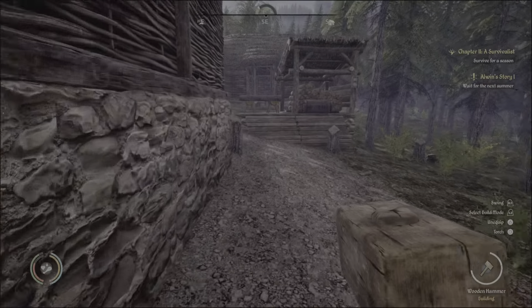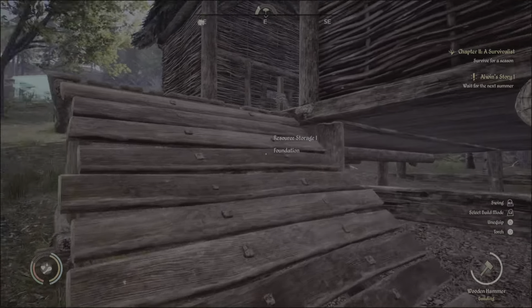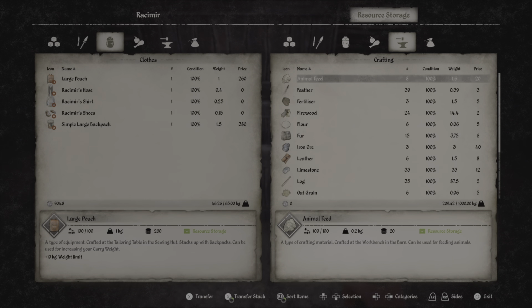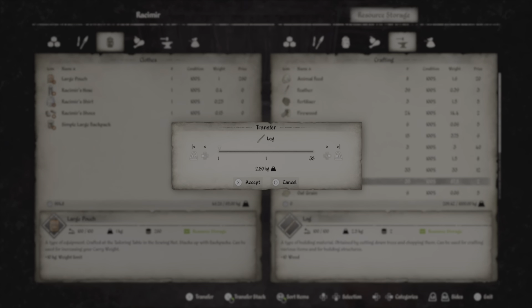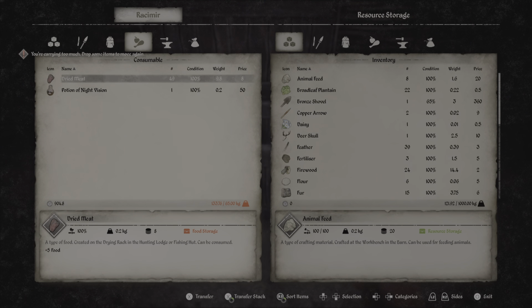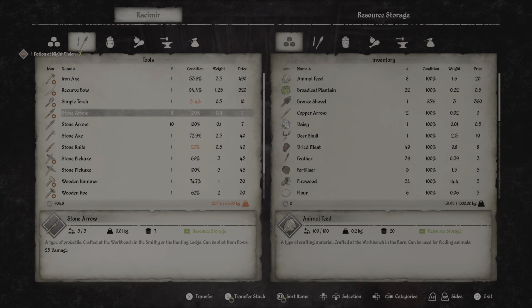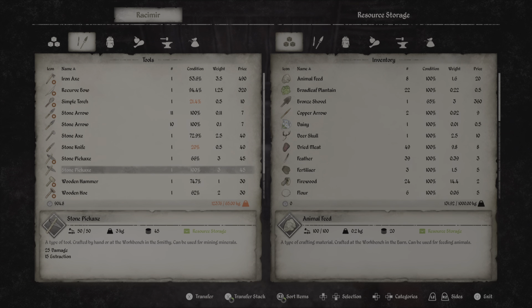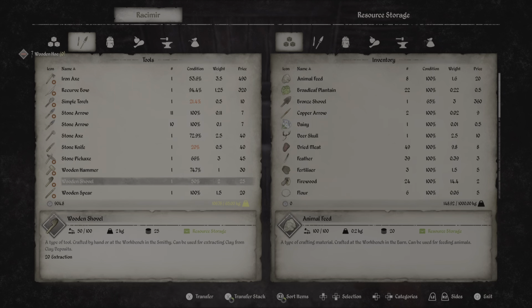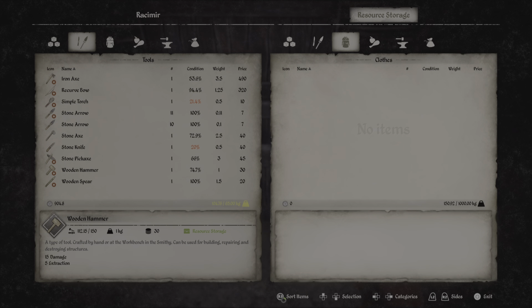We want to finish up the house, but the first thing we want to get going will be the food storage, so I'm not constantly running back and forth feeding them over and over again. So, let's go over to logs, and I probably can't carry that much. Can I put all that in there? No. Let's put what we don't need in here for now. I'm probably going to need to make another one of those too. I think it's like sticks and that that I need.